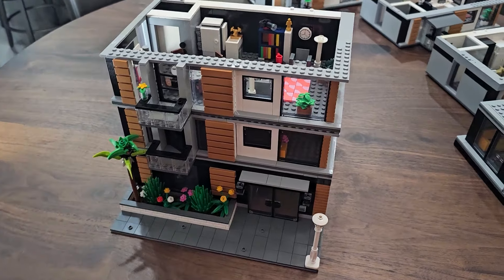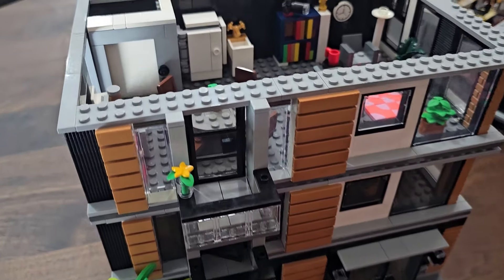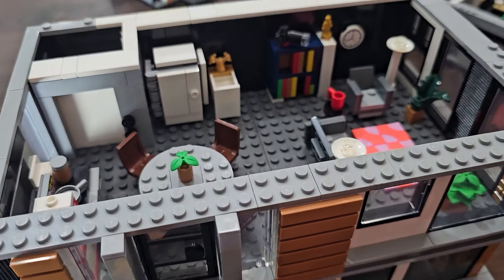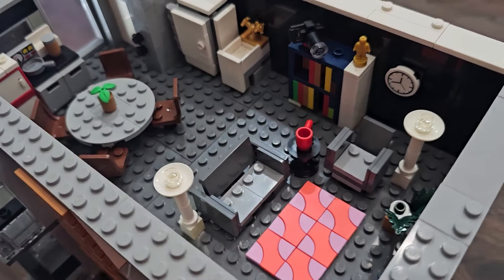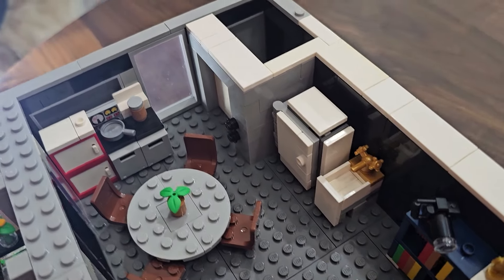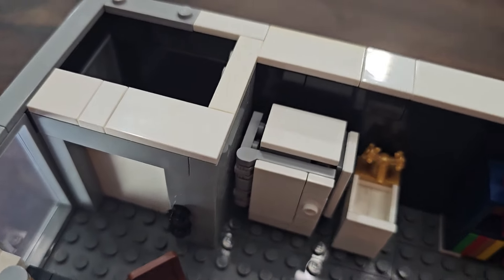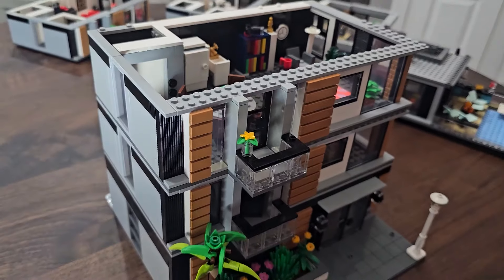The third floor is mostly a living space. There's a couch and a chair arranged around a rug. Then over to the side you have a small kitchenette, refrigerator, sink, and a dining room set, and of course another elevator. That's really it for the third floor.